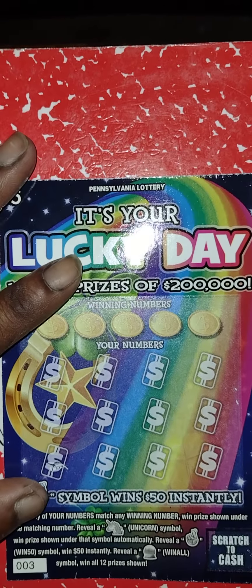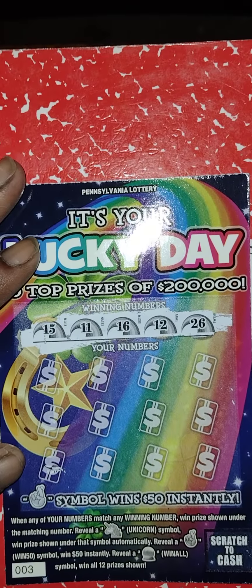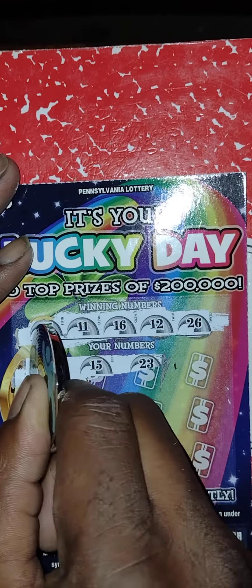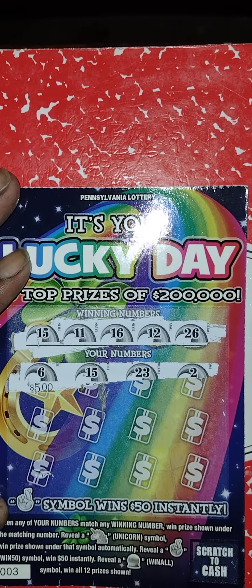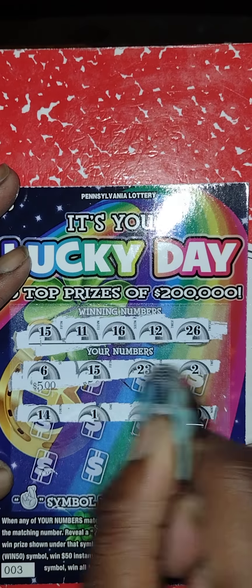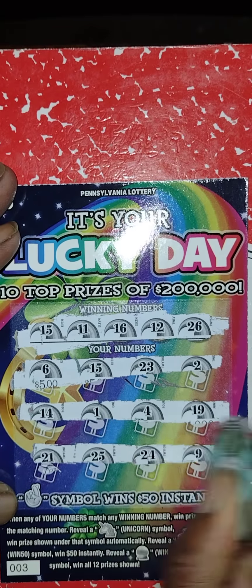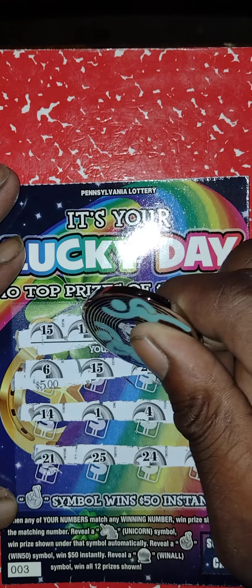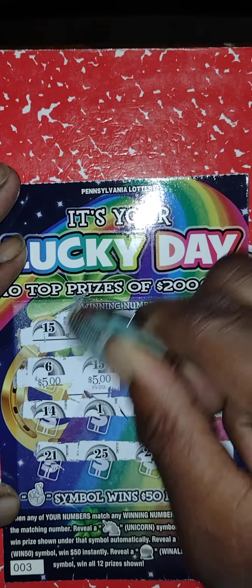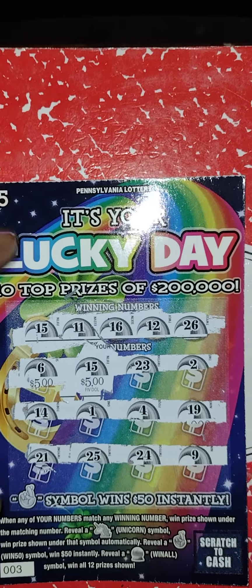Next ticket is the Lucky Day ticket. I have not gotten a win on this one yet. Winning numbers: 15, 11, 16, 12, 26. My numbers: 6, 15 — we got a winner! 23, 2 — finally got a win on this game. Second row — nothing. Last row: 21, 25, 24, 9 — nope. Just the matching 15, it's a five dollar winner. We will take it!